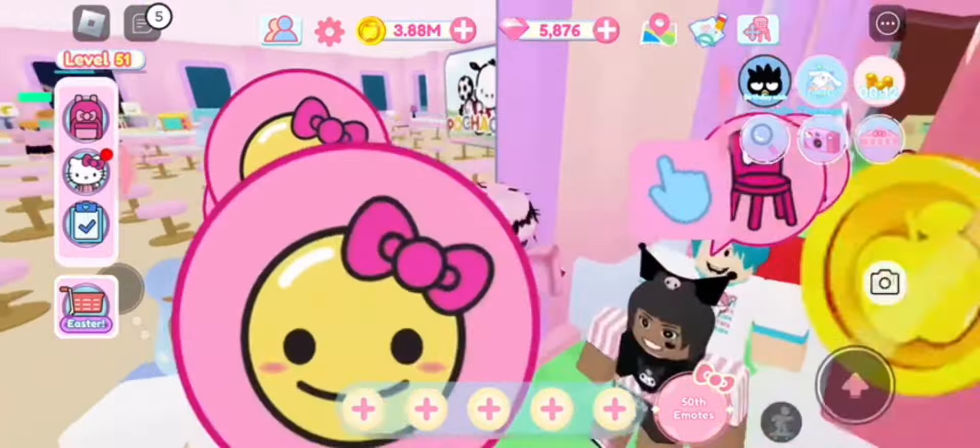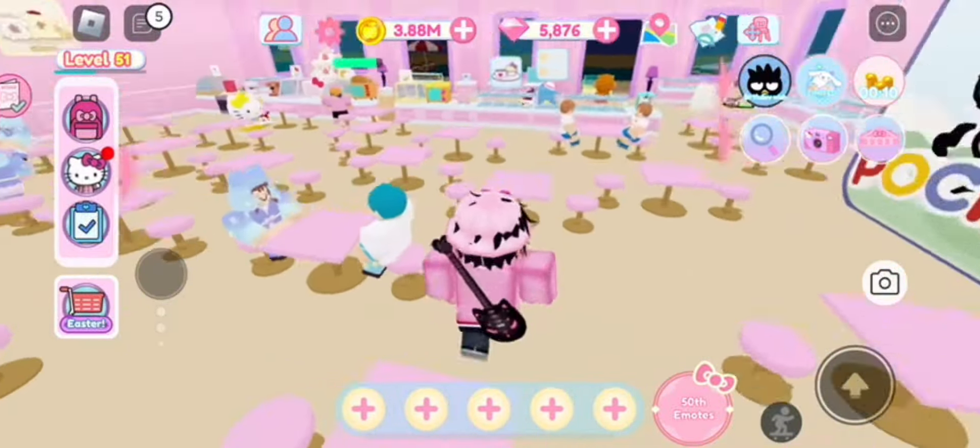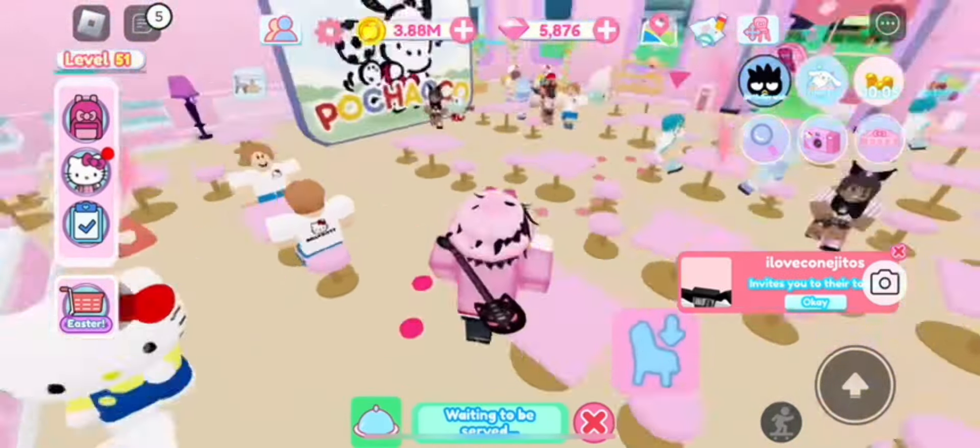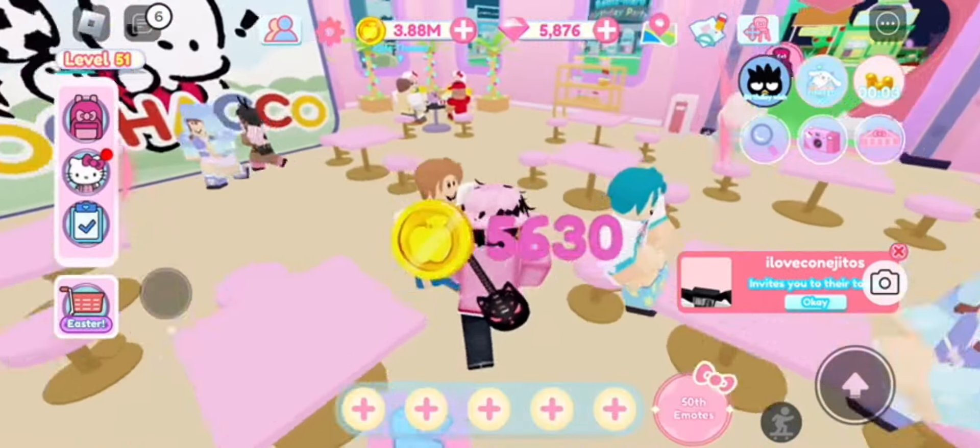The other quest is to own a Cinema Roll themed cafe, so that's also pretty easy to get. With the gems you earn, you'll be able to get that quest out of the way. But if you want to serve 5,000 customers, I recommend getting a big building.